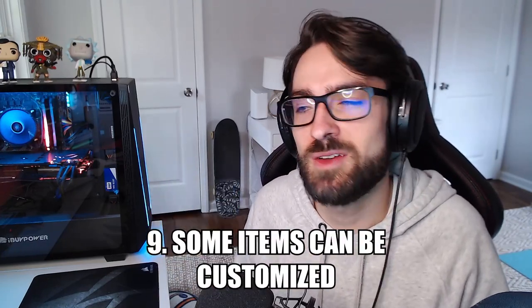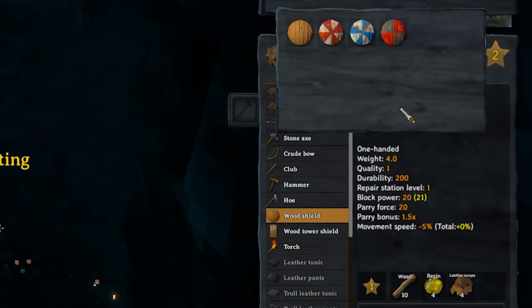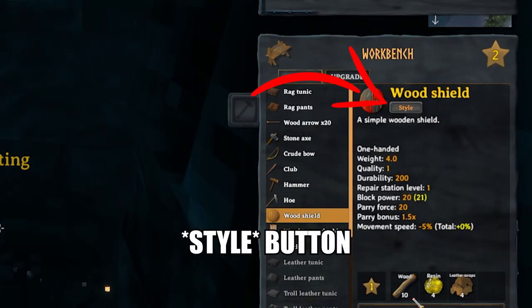You may not have noticed this, but when you're crafting items, some of the items you can craft have a details option where you can actually change the way those items look — like having different paint patterns on your shield and stuff like that.